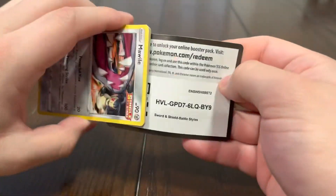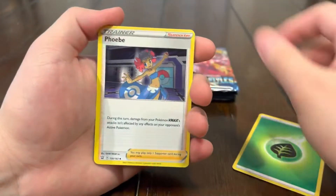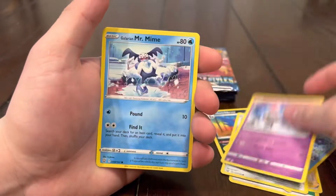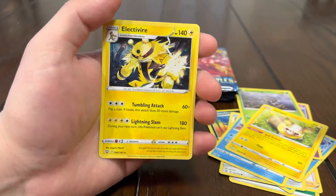We have eight packs left — can we pull any heat out of eight packs? We're about to find out. We got Phoebe, Honchkrow, Bruxish, Mawile, Spoink, Mr. Mime, Scatterbug, Yamper reverse, Houndour, and an Electivire regular rare.